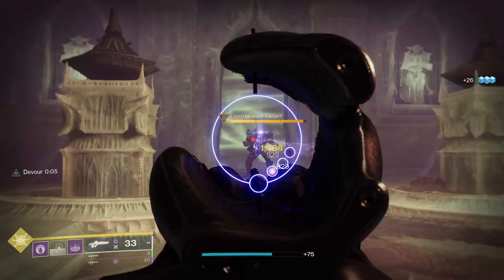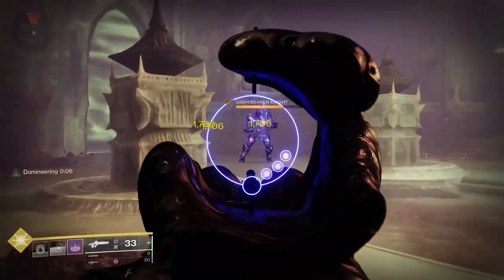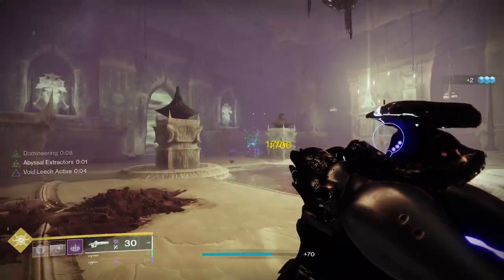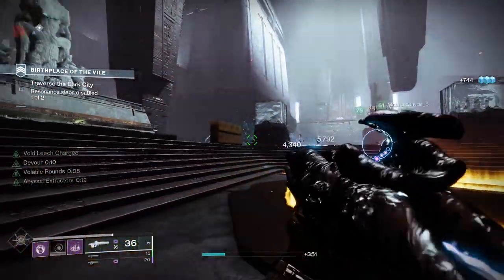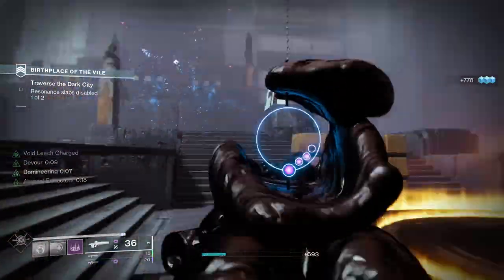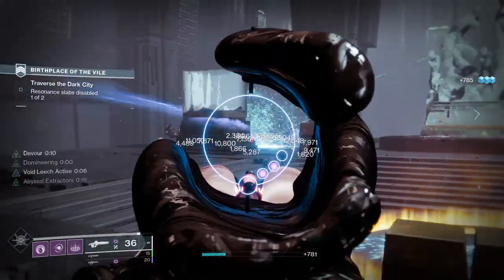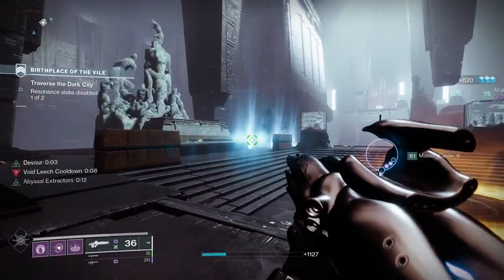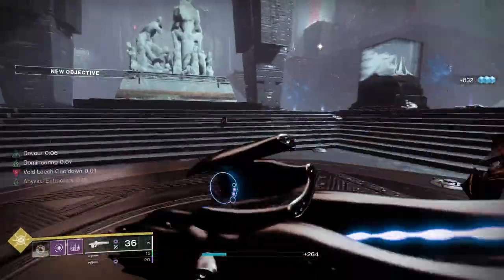Taking suppression as an example — in Void 3.0 you've got suppression grenades, and you can throw them to suppress your target. Once you've hit an enemy with the suppression grenade, you can leech this effect into your weapon and then spray it with Collective Obligation. This gets even better with the artifact mod Suppressive Darkness from Season of the Risen — whenever you suppress a combatant, you also weaken them, applying two Void 3.0 effects at once and spreading them via the weapon's alternate firing mode.